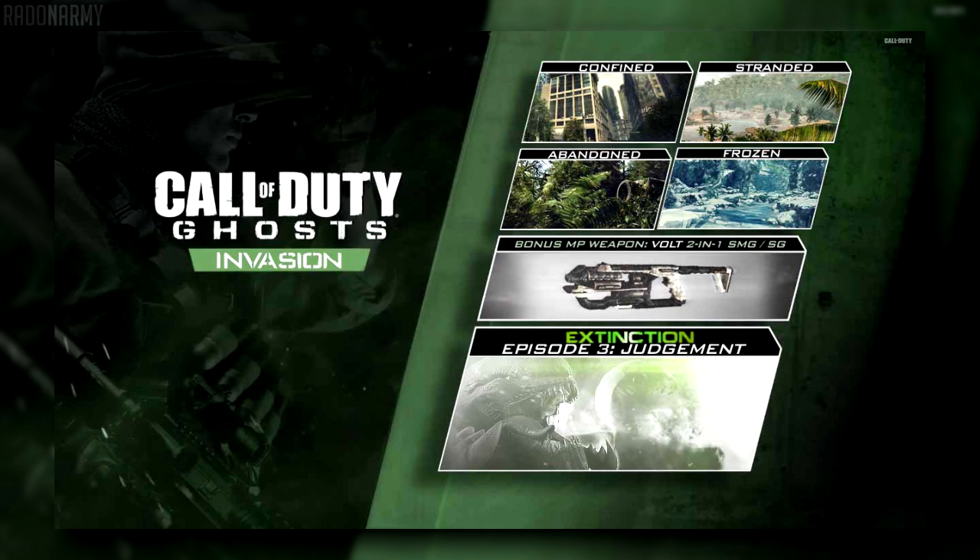What we can see here is a map called Confined, Stranded, Abandoned, and Frozen. We've also got a bonus multiplayer weapon called the Vault — it's a 2-in-1 SMG and shotgun, similar to the Ripper from the previous DLC. We've also got a new extinction map for Episode 3 called Judgment.